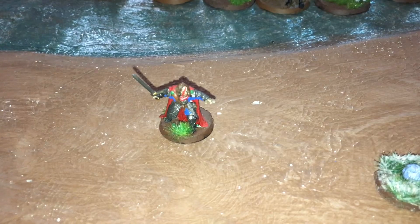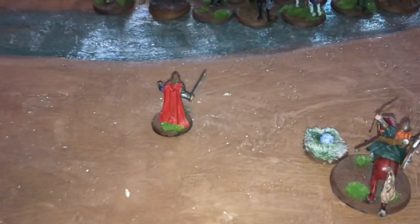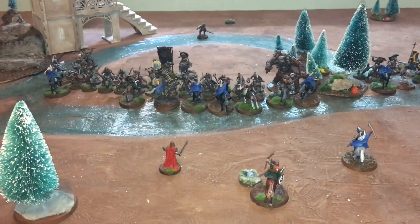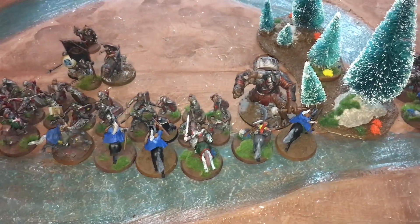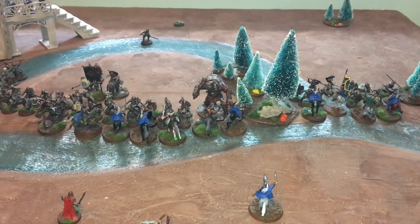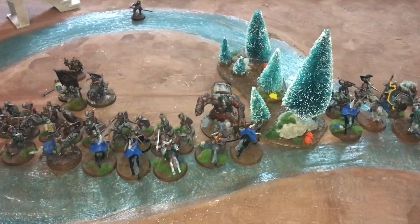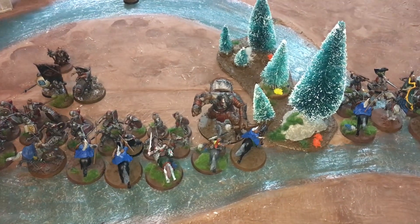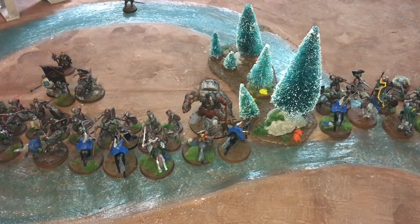We'll find a dismount model for the fallen Royal Guard — the Gamling model — and roll his thrown rider result: a two, so he's fine. Right at the opening of turn one's combat phase, Theoden screams 'Death!' allowing all heroes within 12 inches to get a free heroic combat or strike. Eomer will use it for a strike, and the rest of the heroes will use it for combats.